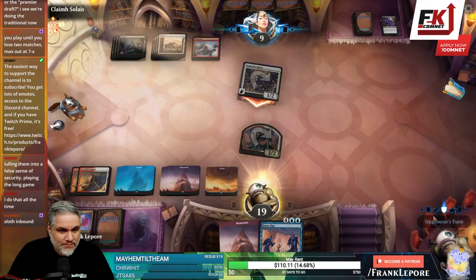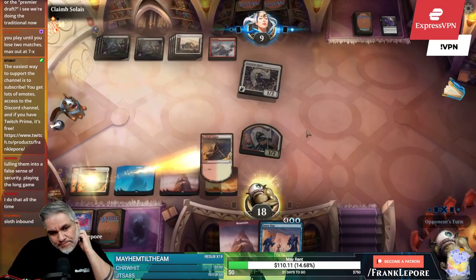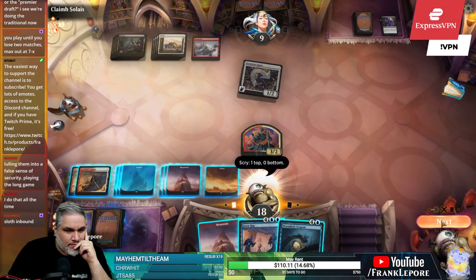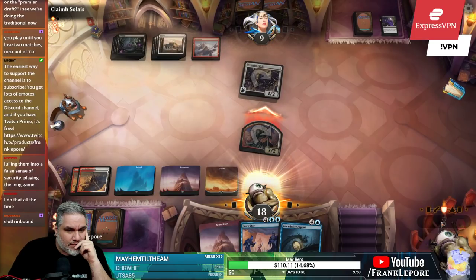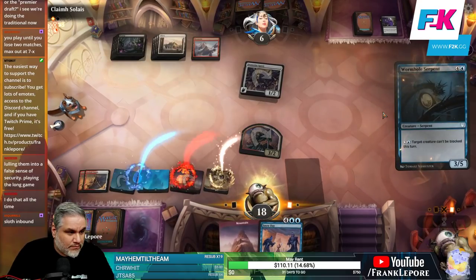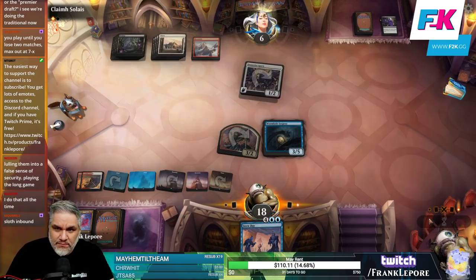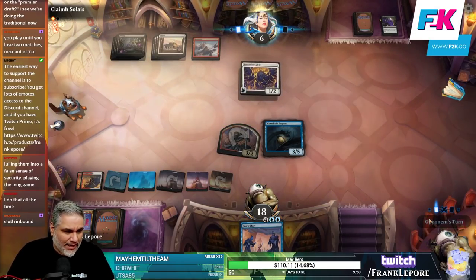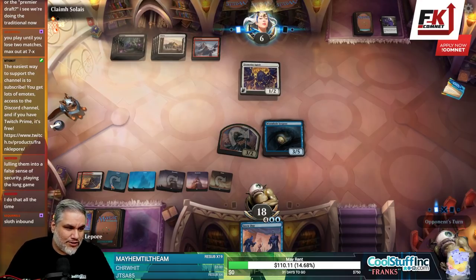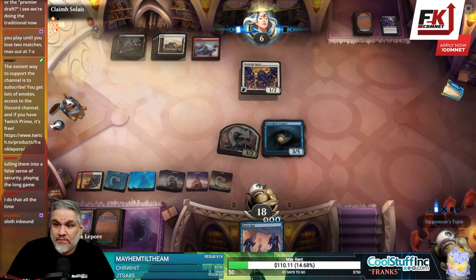No blocks. Should I go to six? This is weird. I'm tempted to play Mountain here just because we can scry — I think that's more important. If we Snow Day, we're likely to hit a land anyway and we probably don't need two cards. I think having active scrying is just pretty important right now. I'm okay with it.